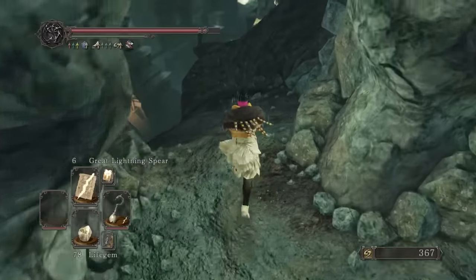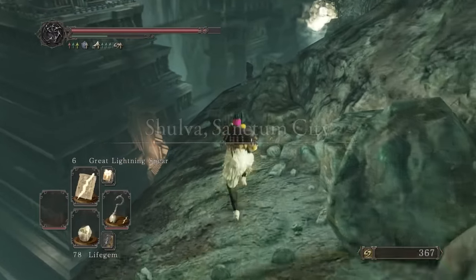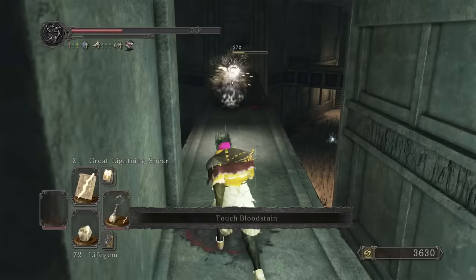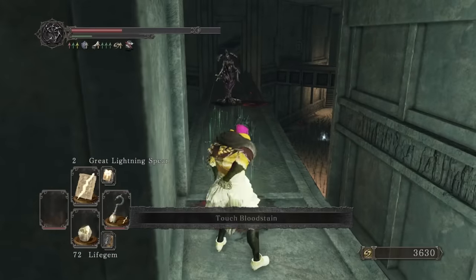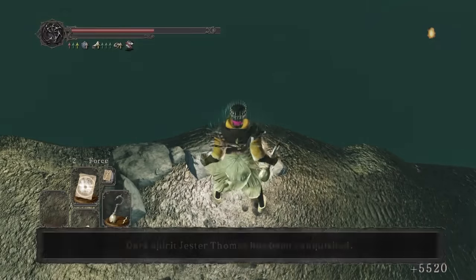Now it's important to try and mix up my routing so this time I'll do the DLC before the final boss. Similar to the sorcery run, damage resistances for enemies really increase moving to the DLC. We manage to hit ceiling switches with lightning spear and then force-feed this jester a funny joke.